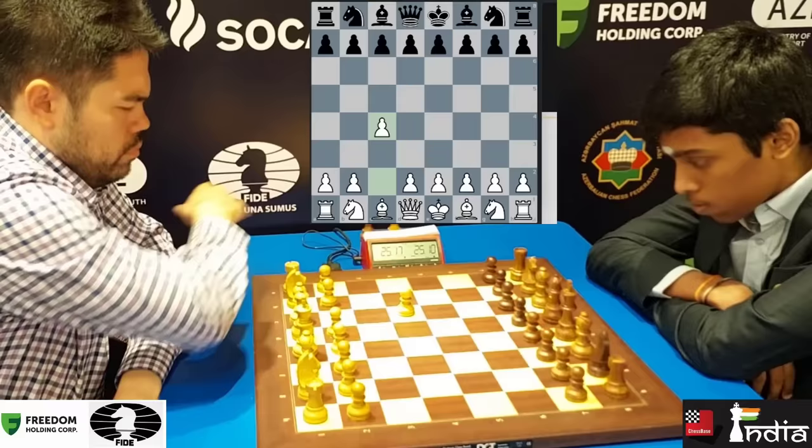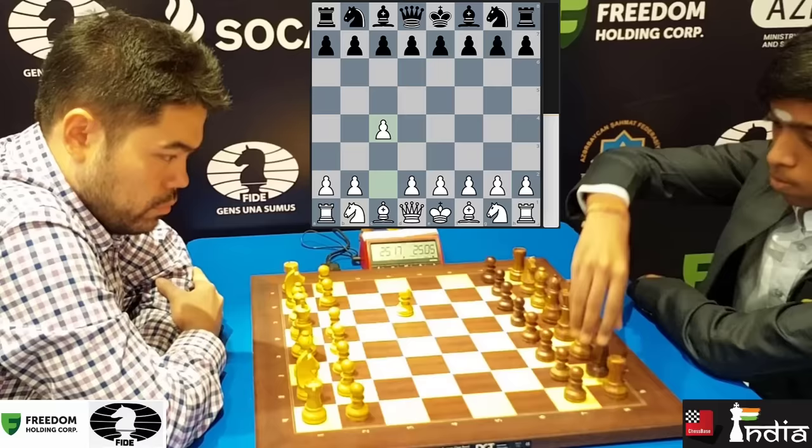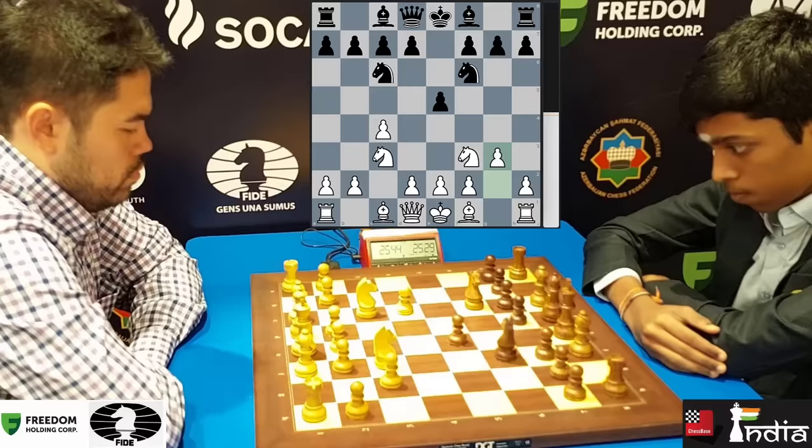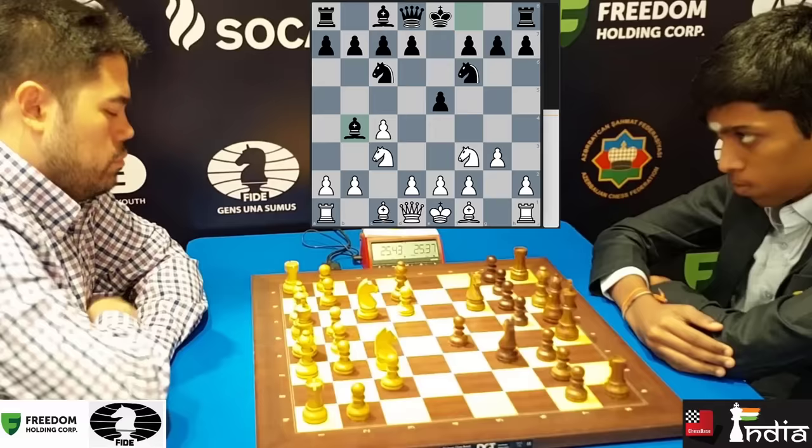What is Prag going to respond with? He plays his knight out to F6. Knight comes out to C3, and now E5. Knight to F3 and we have the four knights. G3 played by Hikaru. Prag gets his bishop to B4. Hikaru pauses for a bit, tries to think about the line he wants to play, and goes for knight to D5.